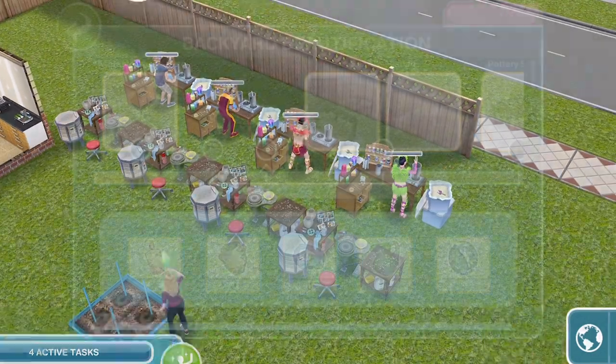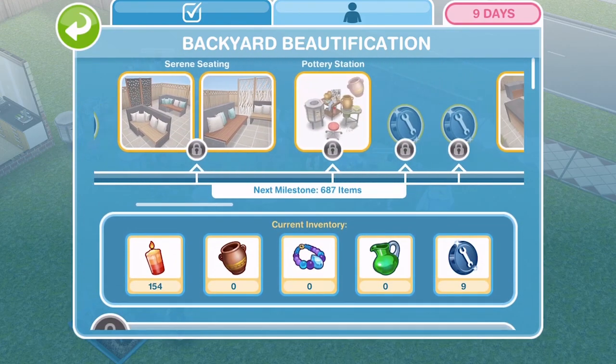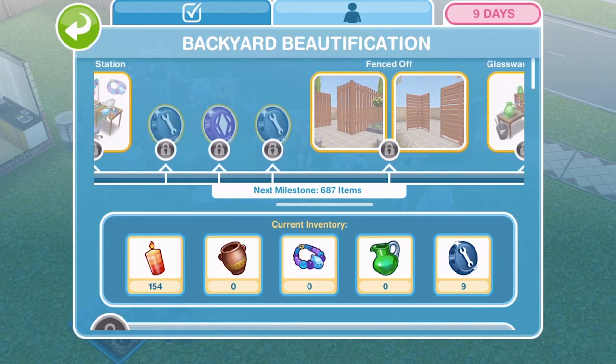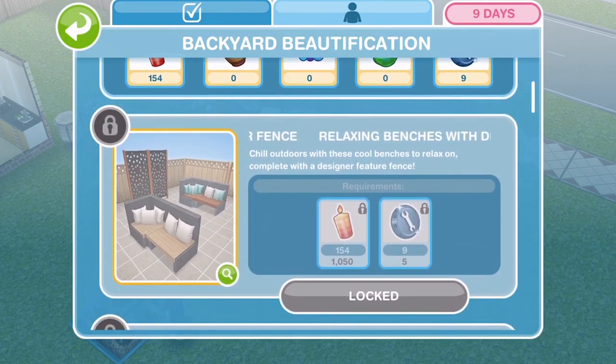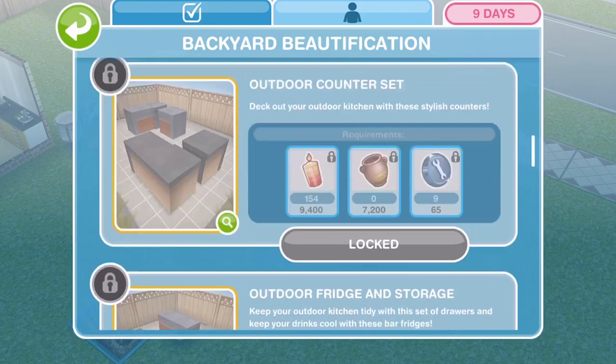You've just got to grind and collect as much stuff as you can. As you progress through, you will unlock being able to use the pottery station, the jewellery station and the glassware station, and you do win constructor coins and social points along the way but not that many. Whenever you have enough arts and crafts to unlock the next prize you can just go ahead and purchase them like we did with the first one. You can go ahead and look at what you're gonna win — oh my goodness, they're amazing.